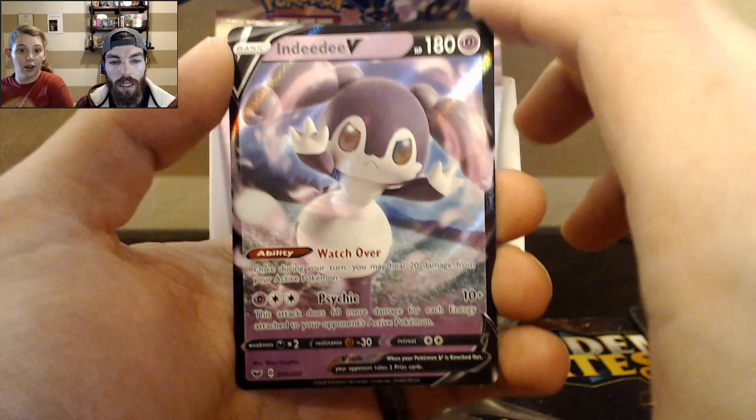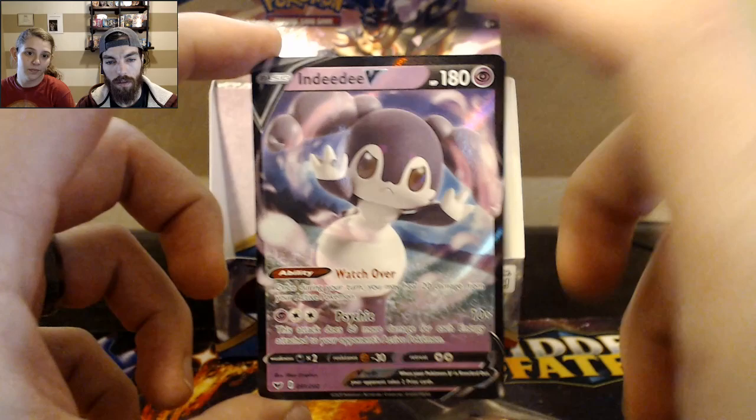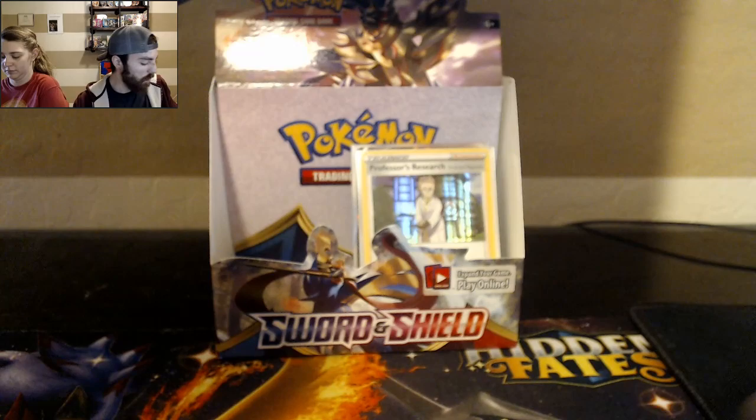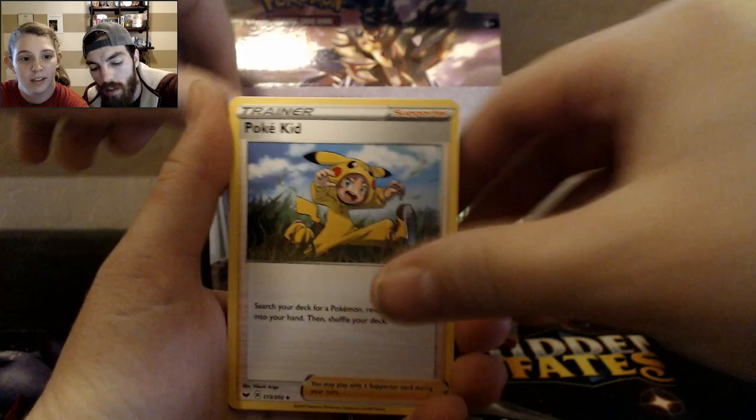Energy Retrieval. Basic energies. Indeedee! These are the regular versions, and then there's the alternate art — I think it's the female. The female has the blue or the purple. And I think the male has blue. From what I understand, the female's better because she gets an ability in the game.